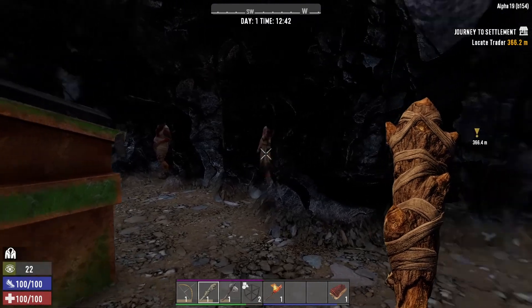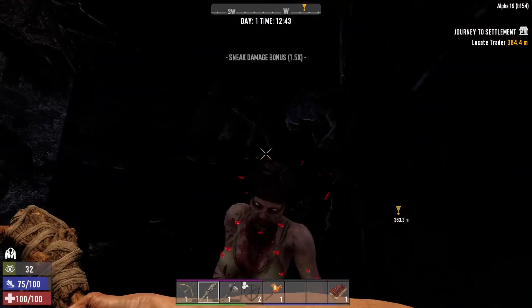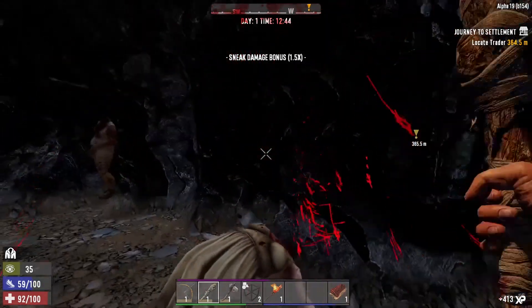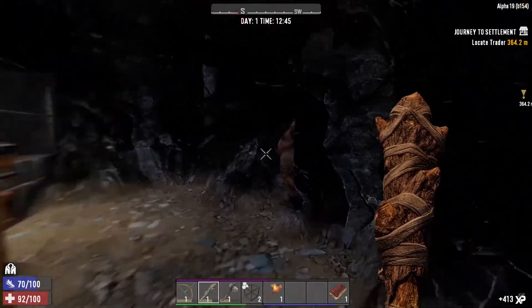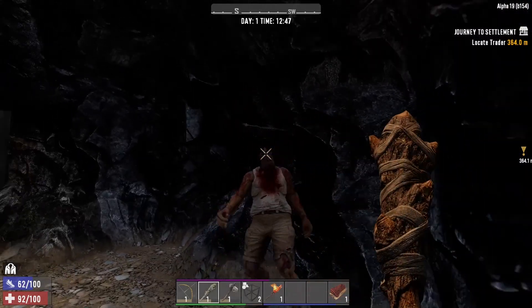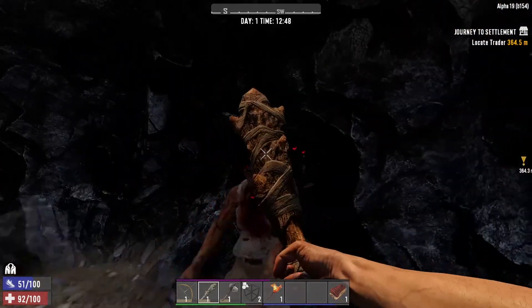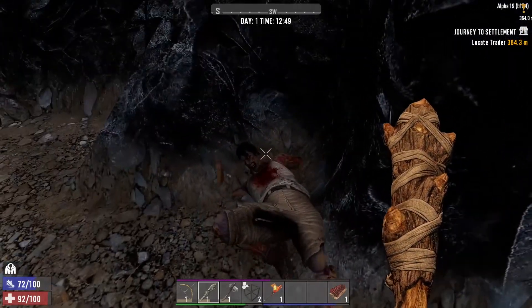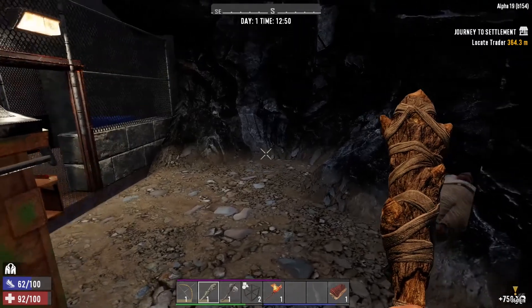There's a big guy. Please don't be as bad as I'm worried it is. She scared the crap out of us. Come on — he's not running, everything's fine. Here we go — hit him in the head. Let's go. Got him. He was worth extra XP — was he a big guy?